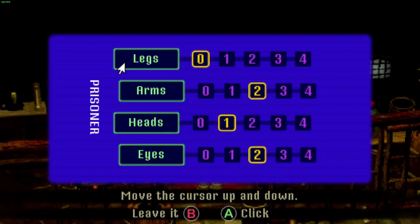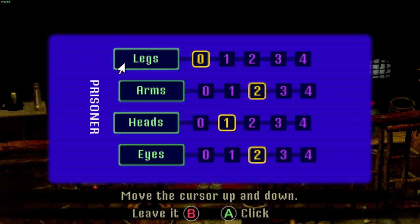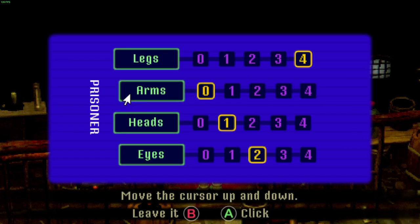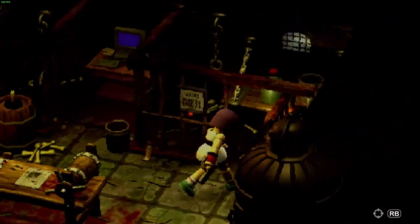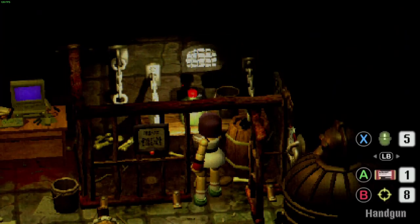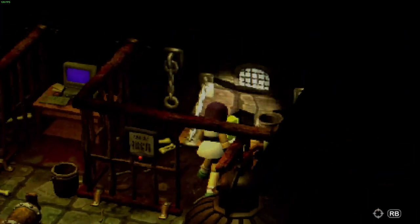We may as well peruse the other rooms whilst we're here. The wolf has four legs, zero arms — because he's a wolf — one head, and two eyes. That will allow us into the wolf's cage, and there are some shotgun shells there — we shall take them.